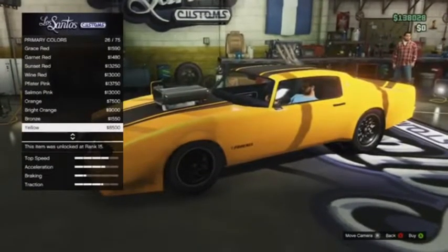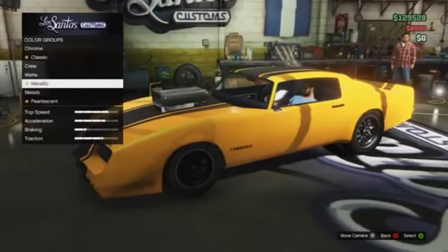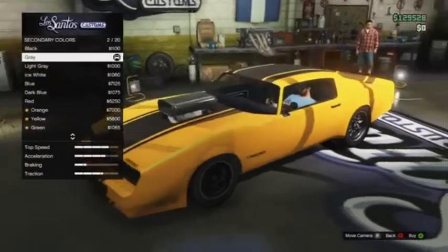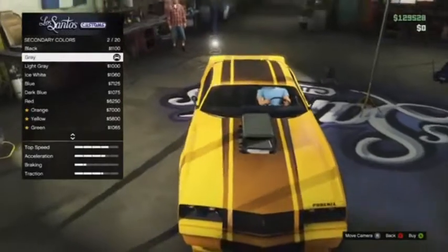Something else which I think is also important with a car like this is having a bright primary color and a dark secondary color. You can see I've gone for a yellow primary color and I'm going to be going for a black stripe down the middle.